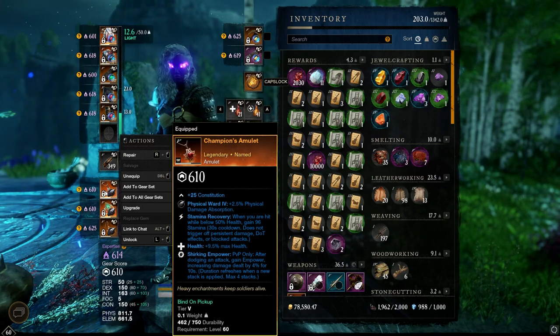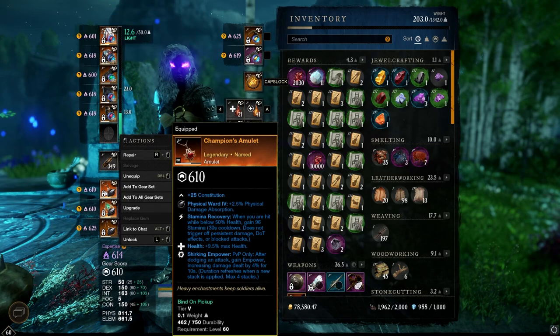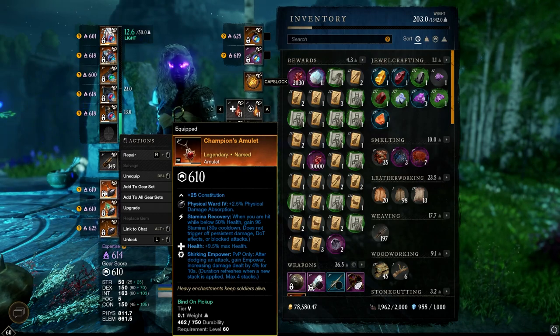Moving on to the jewelry, we've got the Champion's Amulet — Stamina Recovery, Health, Shirking Empower. One of, if not the best PvP amulets for a Light Armor build. You could have Divines instead of Shirking Empower here as well, and that would be a little bit more of a defensive approach. Both work really well.